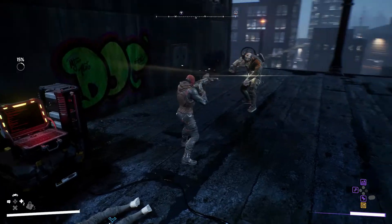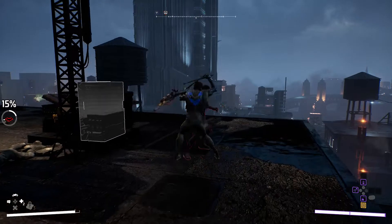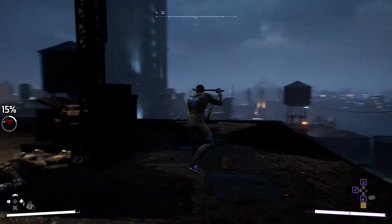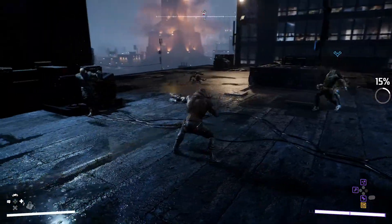Here's Red Hood's Barrage ability, which deals piercing damage to interrupt armored attacks. The UI you're seeing can be customized to your preferences — what's on screen is what I like, but you can set it the way you like.